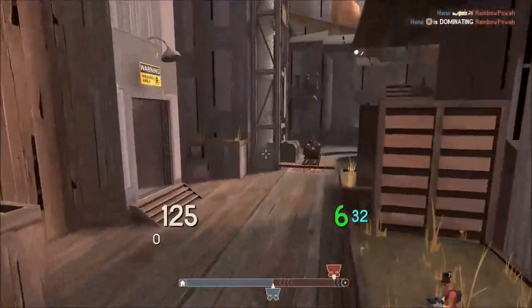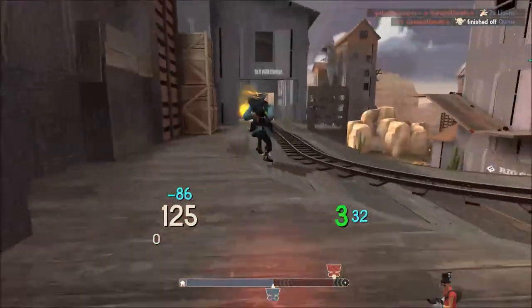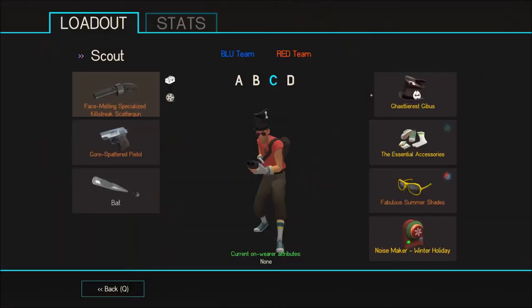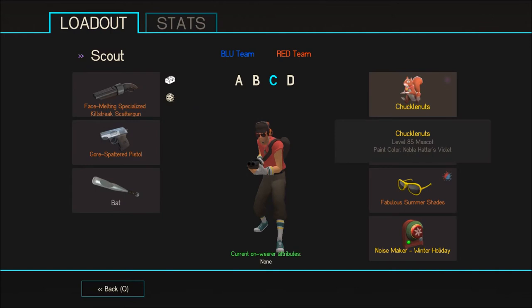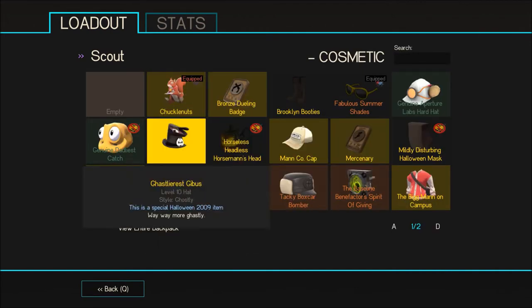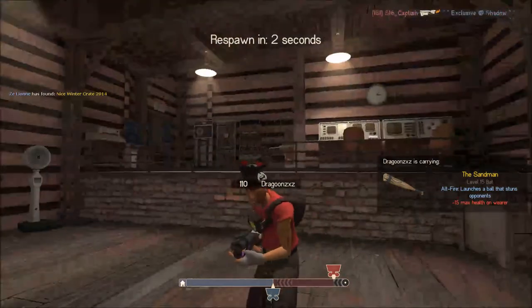If you want meat shots you're gonna need to get up close to kill them. I tend to think that if I have my Chucklenuts on at level 85, I get some good meat shots. So yeah, thanks for watching guys.